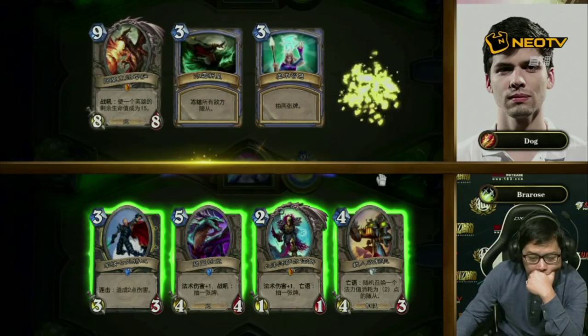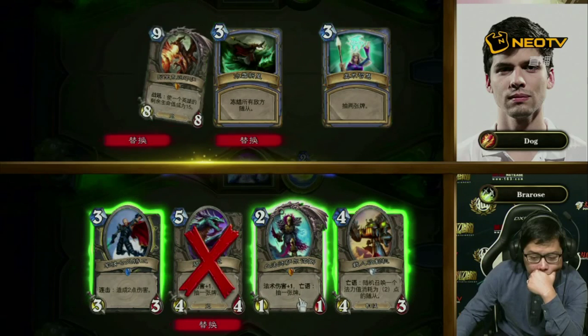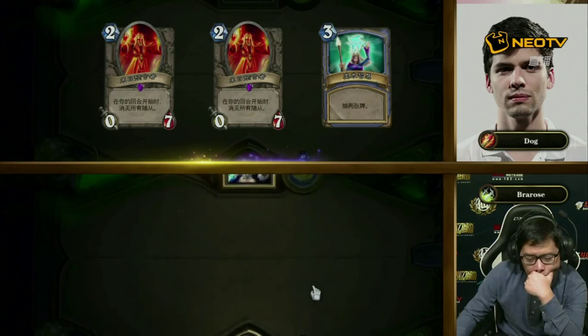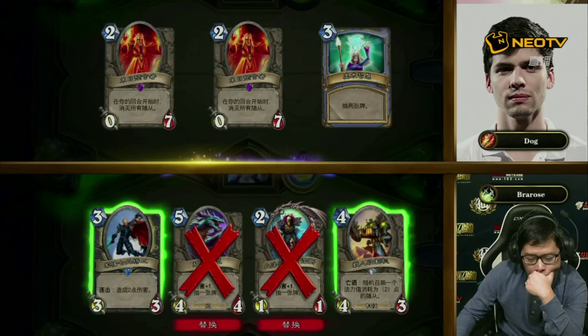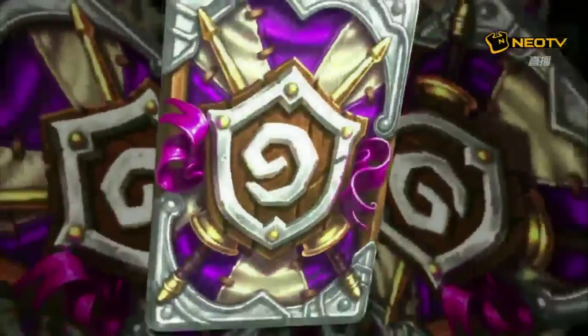We're going to game one here: Freeze Mage versus Rogue. Now if this were a standard Oil Rogue, I would actually give the Oil Rogue the advantage. But against this Unearthed Raptor Rogue, I'm going to be quite confident in the Freeze Mage by Dog. Freeze Mage still doesn't have too much trouble dealing with Deathrattle minions. It's pretty tough to deal with something like an Unearthed Raptor that's copied a Nerubian Egg, but Dog is pretty experienced and will find a way to deal with it.